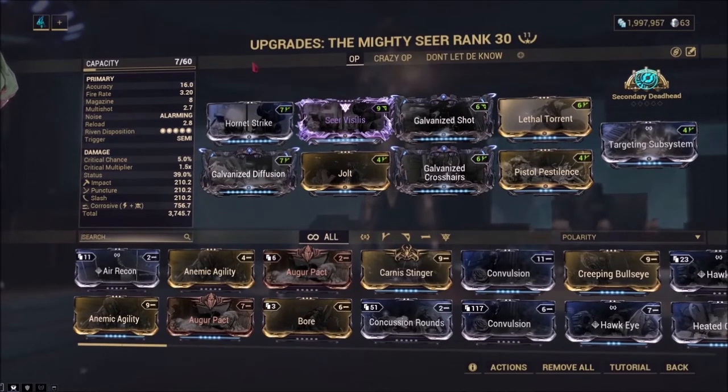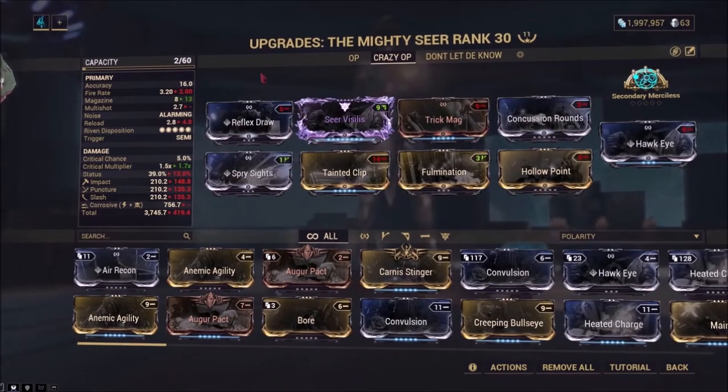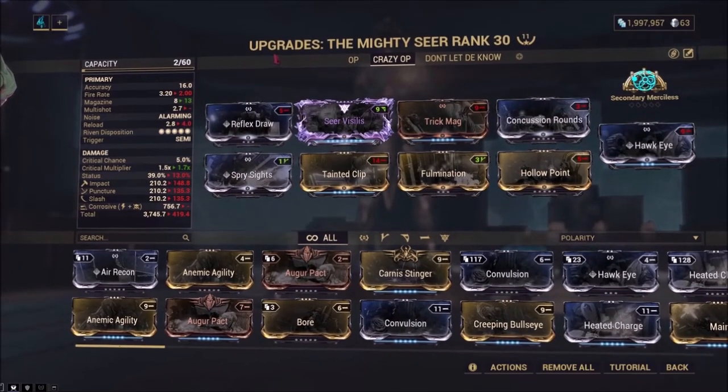So this is the usual build people would probably assume I'd be using — my kind of standard galvanized riven setup. Got my beautiful plus zoom plus damage riven, but I prefer to use this. It's far more powerful, far more OP, totally meta breaking. As you can see I've still got my needed mods, the zoom and riven zoom.